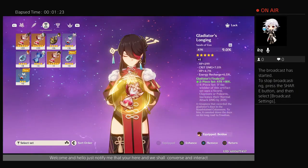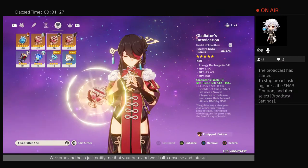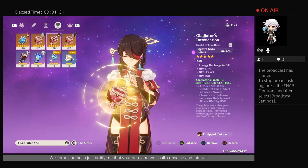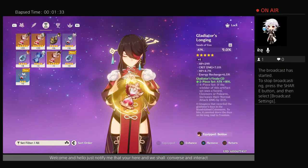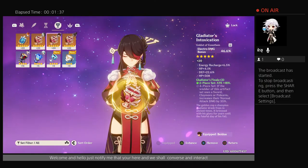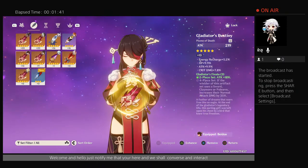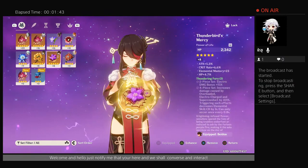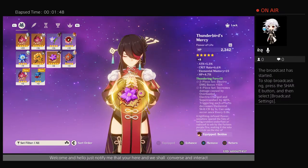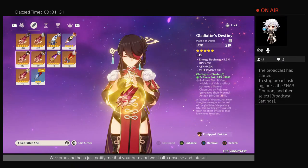Now for artifacts, there could be multiple ways — like for Beidou, how I have her set up, I want to go for just pure attack on these two, and then electro damage because of one of her constellations. And then of course you're gonna get attack and HP. What I try to do is have elemental mastery in each of them.